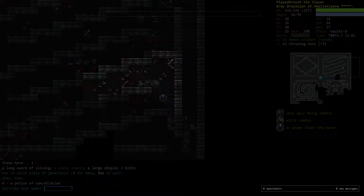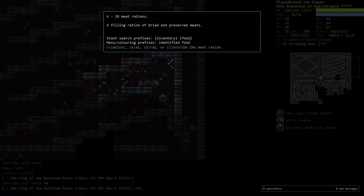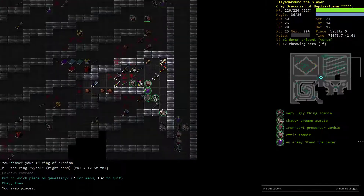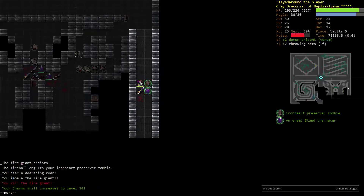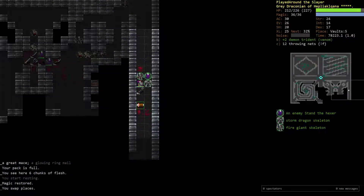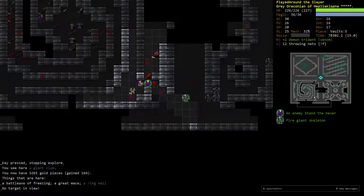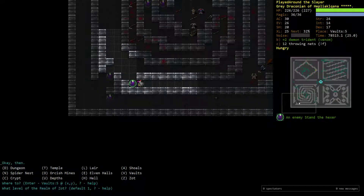Another ring — Wiz is not that good at this point. Like I said, we already have really good armor and really good spells, so it doesn't really matter. Alright, let's go to Zot. This character is probably good enough to deal with Zot.